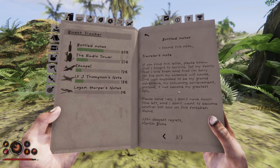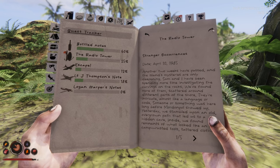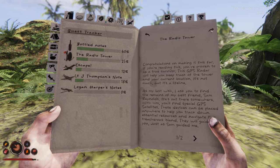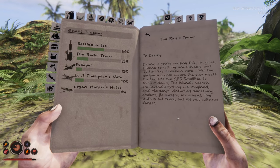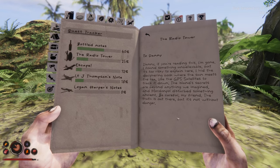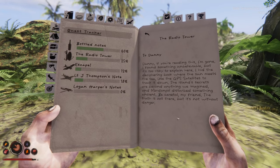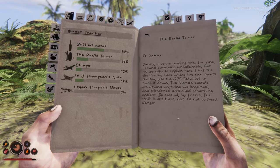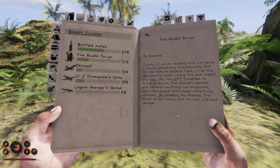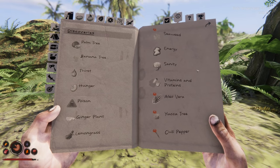So that's a new guy - Martin Blake. I've not heard that name before. I was expecting something about the radio tower but clearly not. Let's flash through these. There's the code we've got, tablet we've got. Here we go - to Danny: 'Danny, if you're reading this, I'm gone. I found something unbelievable but it's too risky to explain here. I hid the deciphering book where the sun meets the sea. Use the GPS satellites to track it down. The island's secrets are beyond anything we imagined. Mordenpol disturbed something ancient. Be careful, my friend. The truth is out there but it's not without danger.'